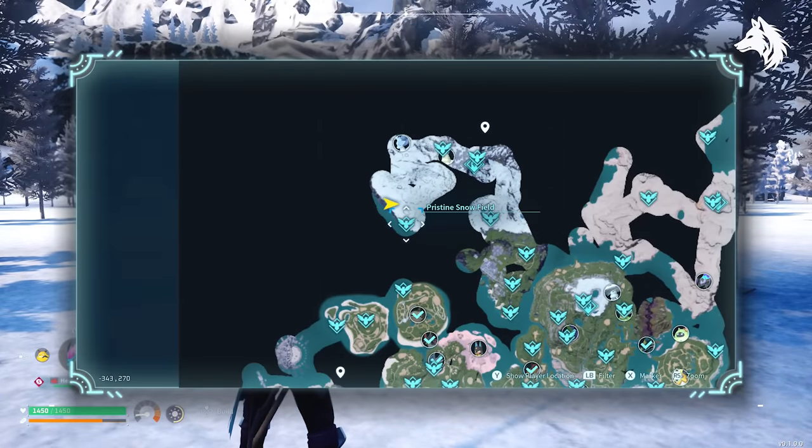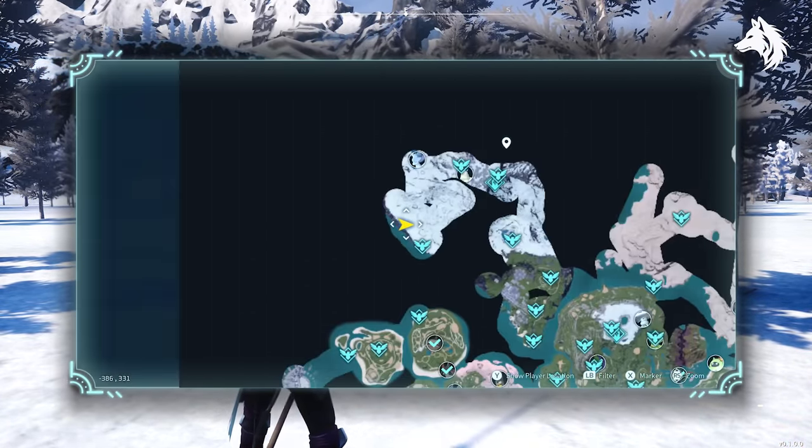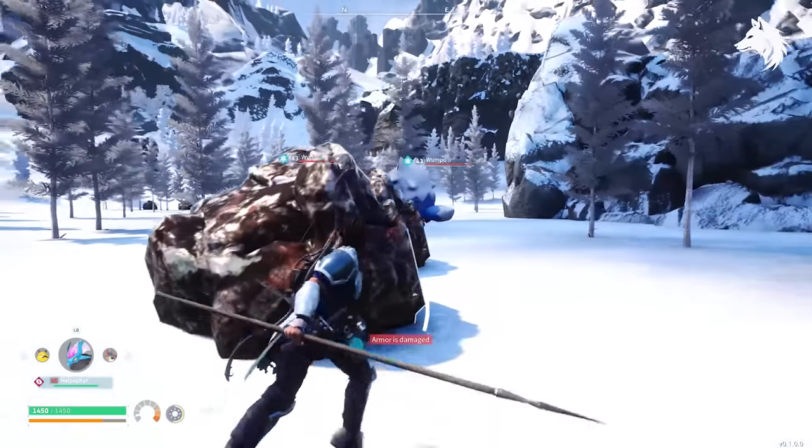For lumbering and transport there is no better pal than Wumpo. It has level 3 lumbering and level 4 transportation and it doesn't get any better than that. He is located in the icy mountains in the north.